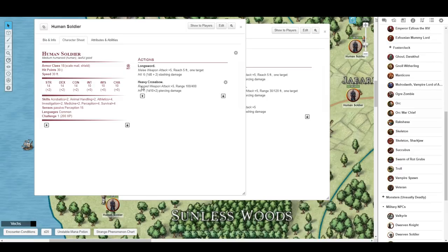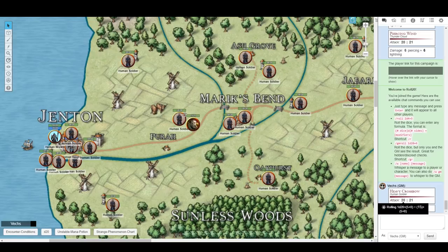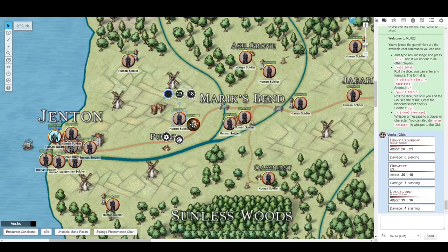The armies are approaching each other and the human army attacks the orc army — a 20, so that was 6 damage. Now the armies are at each other, and from now on they attack simultaneously. You roll their stuff and resolve the effects at the same time. The humans go to melee with long swords, the orcs swing their greataxe. The orcs hit the humans for 7 damage; the humans hit the orcs for 4. That represents the ability for an army — even if it gets killed in one shot — to still get its one attack in.